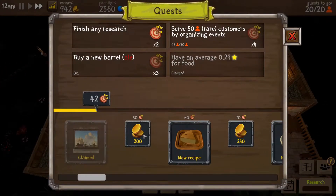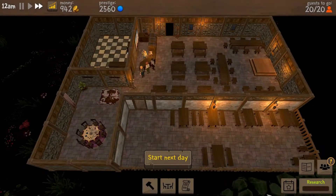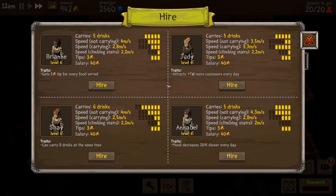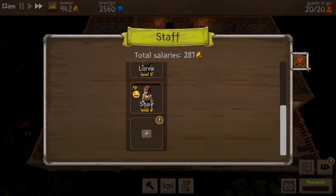We've finally finished the research - we get some more points. We need to get five more people by organized events but that will come. We can now have unlimited waitresses! We want another waitress that can hold a lot of drinks and is reasonably quick. I can carry eight drinks at the same time - I like the sound of Shay here. Shay is going to carry all the drinks for us, 40 salary. I'm going to hire you - lovely.